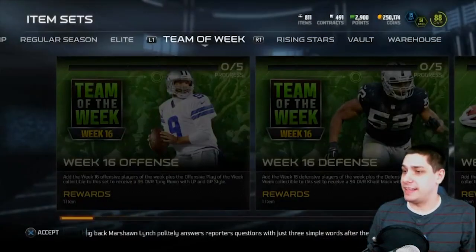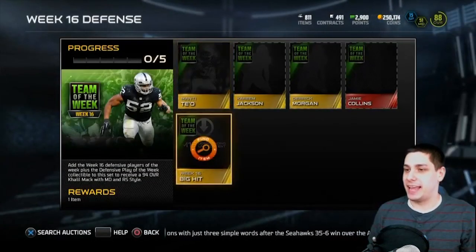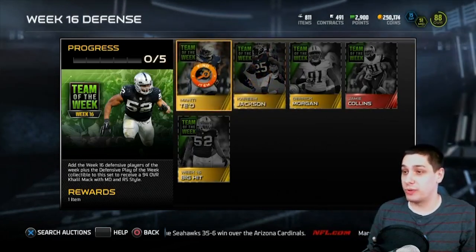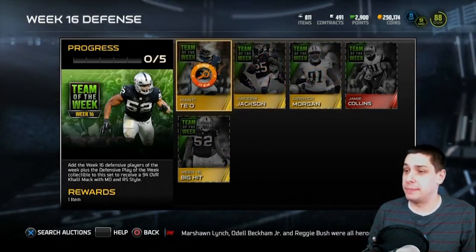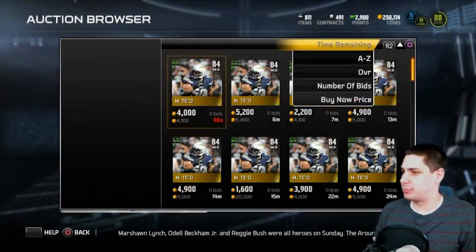Let's take a look at the defensive Team of the Week item. Khalil Mack is your defensive player this week, and guys that item looks absolutely crazy. I couldn't believe the combination of speed and strength and everything that item has.